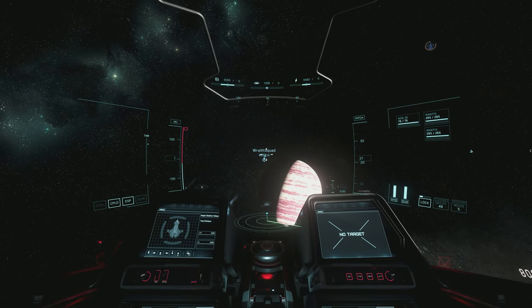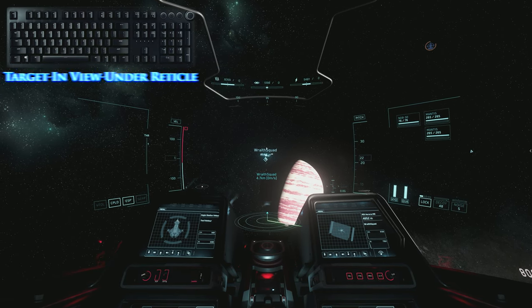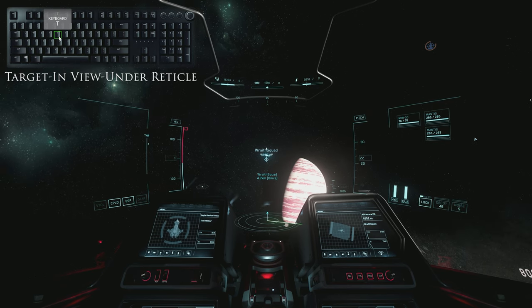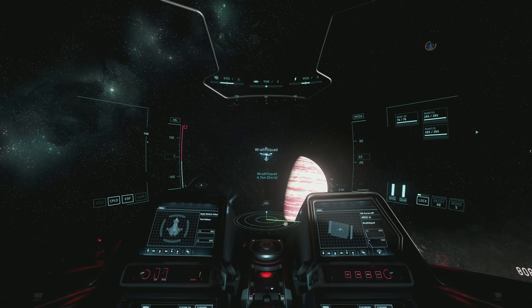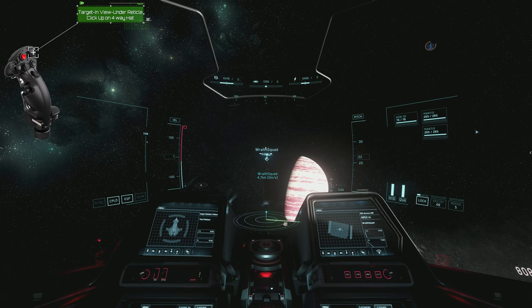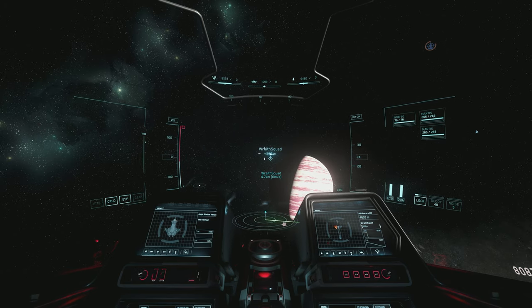I usually get my target in front of me and use cycle lock in view under reticle by pressing T on the keyboard, or when using the Virpil Constellation Alpha right hand grip, by clicking up on the indicated four-way hat. Now that the target is locked,